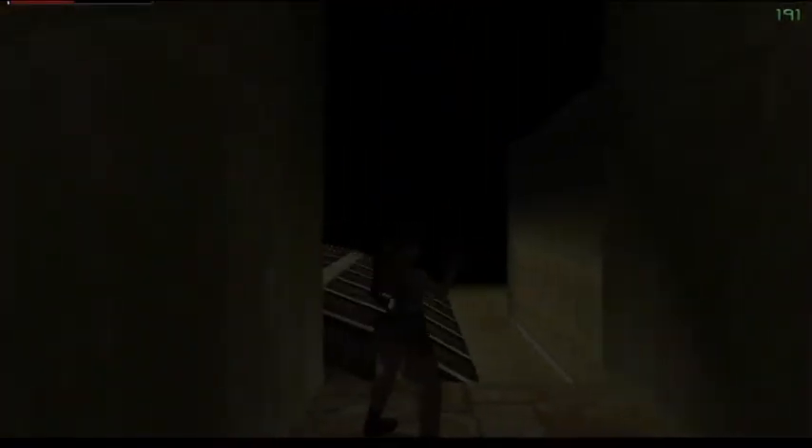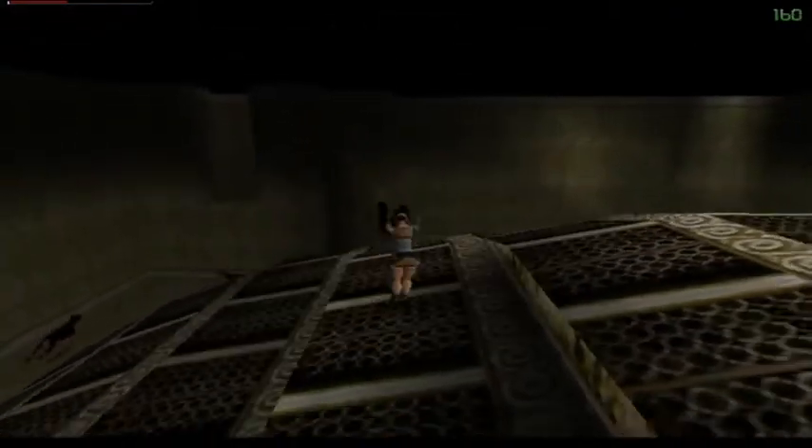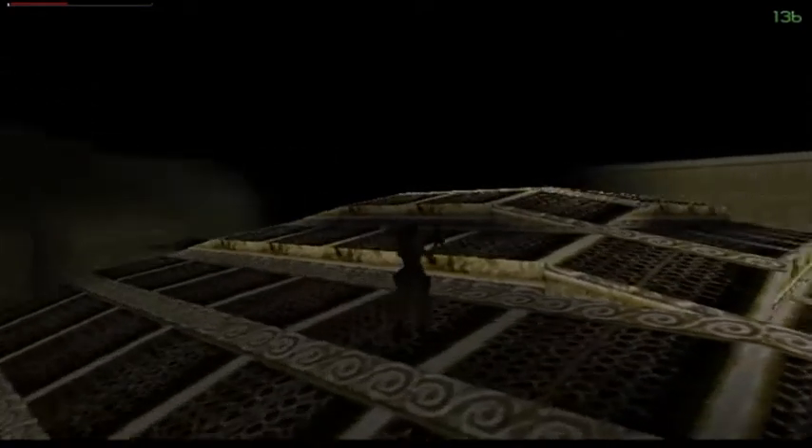Once we turn this corner, some thugs and dobermans are going to show up. Whoa, that guy's got a gun, so we want to back up. I'm going to do a jump. We want to take care of the gunman first because he's the most dangerous. Those dobermans — I don't think they can get me from here.